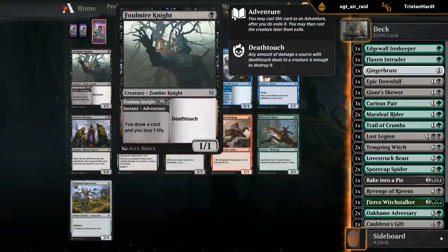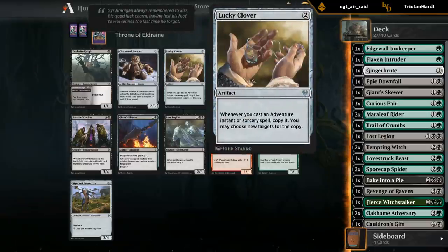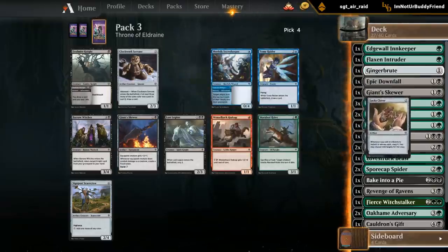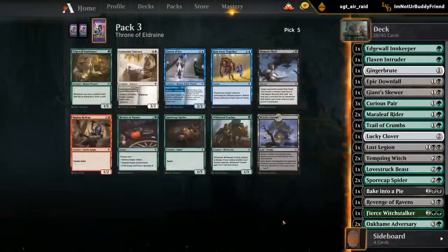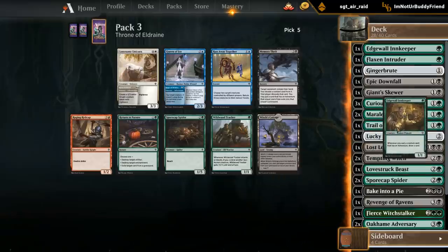A nice adventure creature to go with it right away - Falconer Knight is perfect. But there's a Lucky Clover too! All these good cards - we just picked up the Innkeeper which wants more adventure creatures, but we can probably pick up more adventure creatures in this pack other than the knight, even though the knight is quite good. And another Innkeeper - perfect! I guess now I wish I'd taken the knight but I'm not complaining.